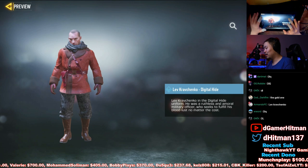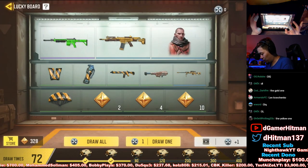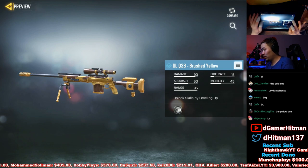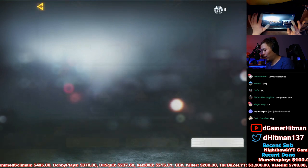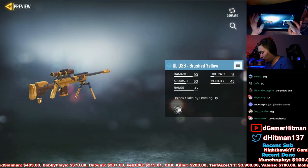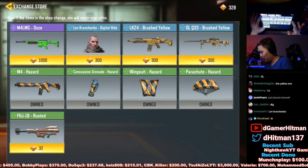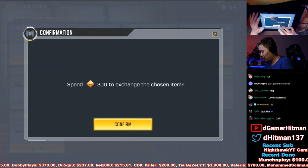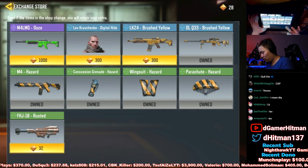Chat's telling me DLQ, but keep in mind I don't snipe ever. I mean, we can jump in the game and snipe a bit. DLQ, DLQ — I feel like more people want to see the DLQ. All right, let's just get the freaking DLQ! Honestly, this skin is nice — brushed yellow DLQ. Let's go get it!